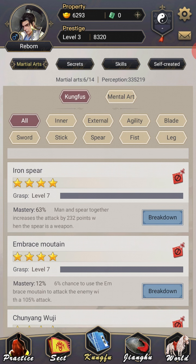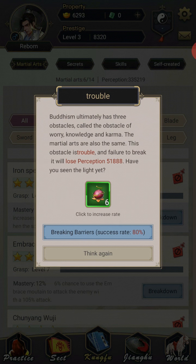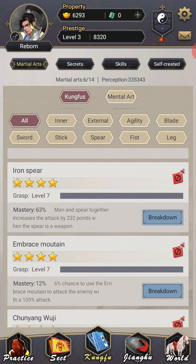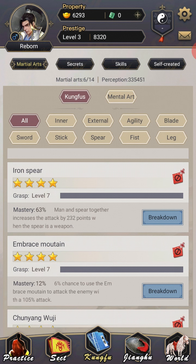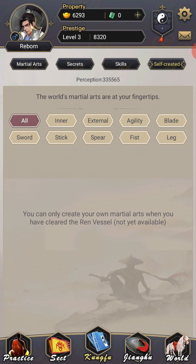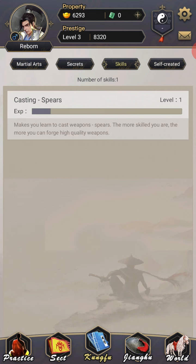Kung Fu is pretty straightforward. Once you hit level 7 or 8 of a skill, you're actually going to need 80% mastery to get anywhere. And if it is a 4-star plus skill, you're actually going to have to start using pills to break down the barrier of your martial art in order to improve it. So if you fail, you lose perception — use the pills, get to 100%. Obviously you don't have to use the pills if you don't want to; 80% is a pretty high rate. But if anyone knows me, I'm always at 100% because I like to be sure. Self-created skills can't do that yet — I need to unlock Renmai for that, which is a long way away.